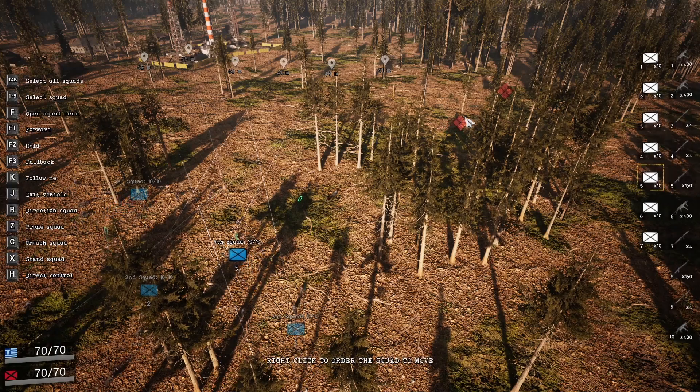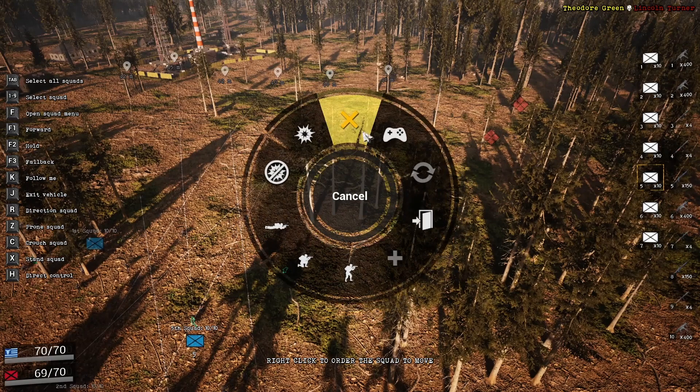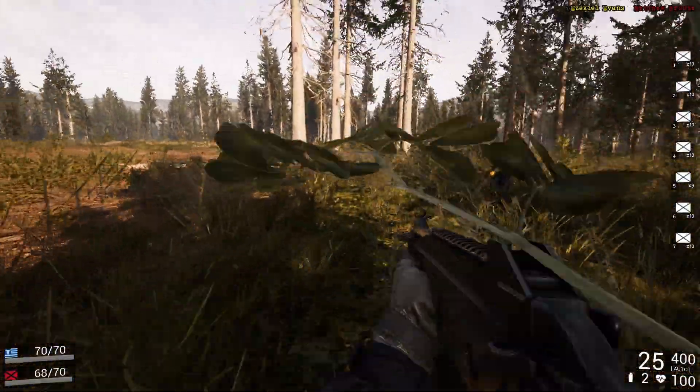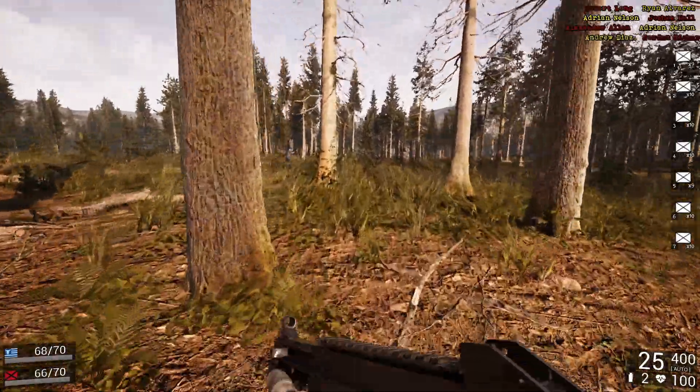The RTS mode will at least show me the enemy squads and stuff. Sometimes you have trouble finding units but this seems to make it a lot easier, because once you see a squad it'll mark them and then you can just take back over your guy.